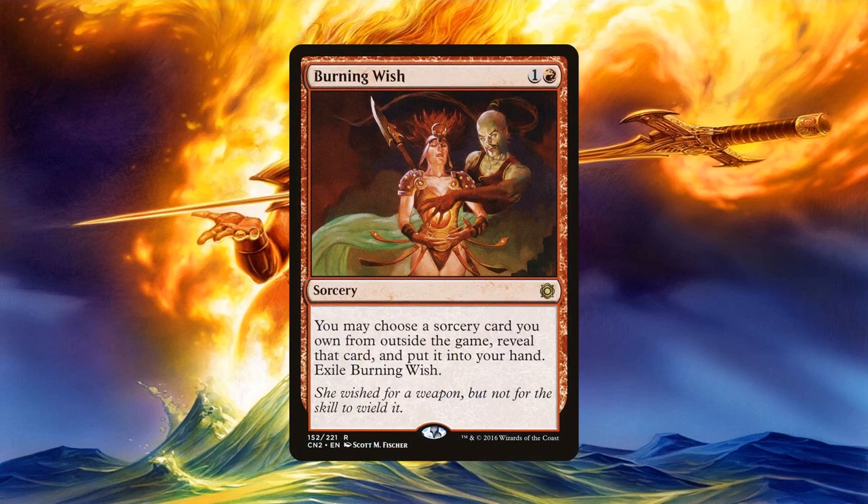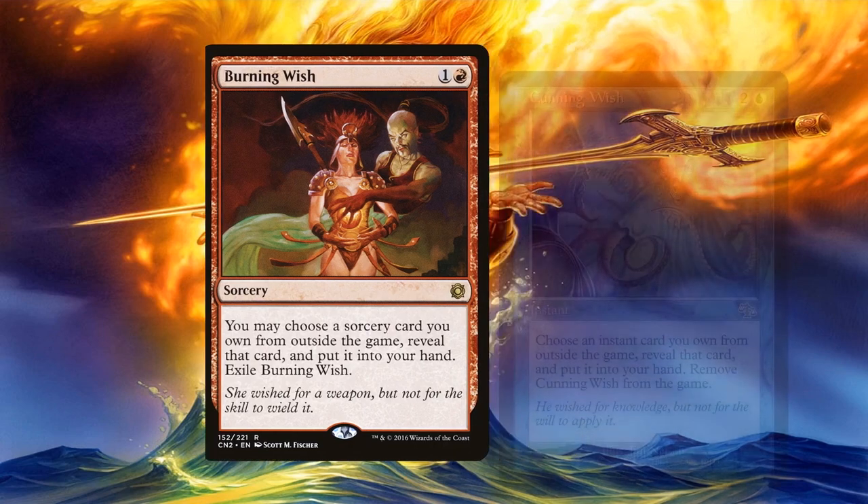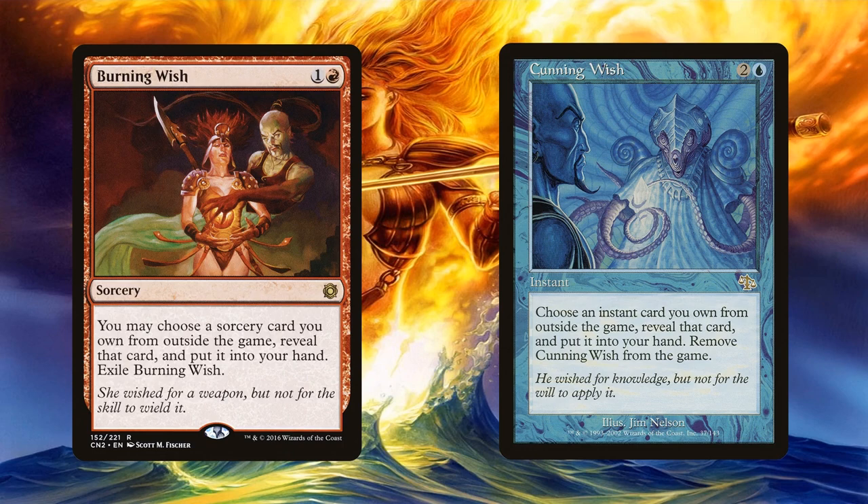Burning Wish is only restricted to wishing for a sorcery in your sideboard. This might be useful for spell-slinging decks that have red in their color identity but maybe drafted a bomb sorcery they couldn't run. Same with Cunning Wish — this one is restricted to instants. So maybe you built a spell-slinging deck but couldn't run a particular instant you drafted, or maybe you have really good responses in your sideboard but didn't have the space for them. Cunning Wish becomes a modal instant where you can cast any of those instants in your sideboard for just 3 additional mana.